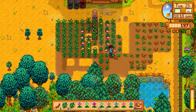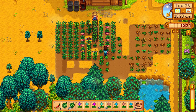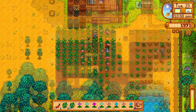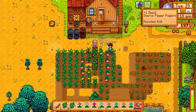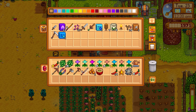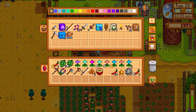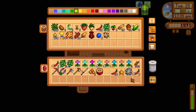I'll eat a pepper popper for the stamina boost — that's plus two farming and a speed buff — and keep watering the crops one by one. Everything looks watered now, which is good. We've got about seven more minutes of speed left from the pepper poppers. I also want to move the chests outside since we have a lot of wood — I got comments agreeing with that idea.